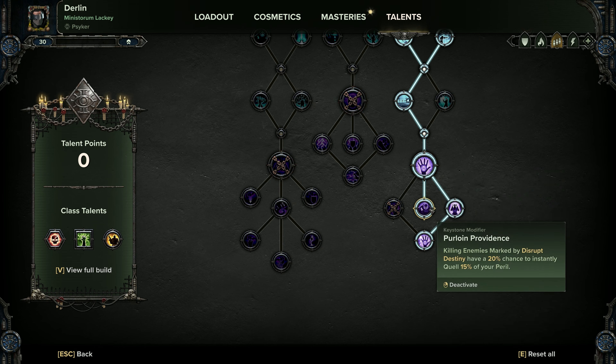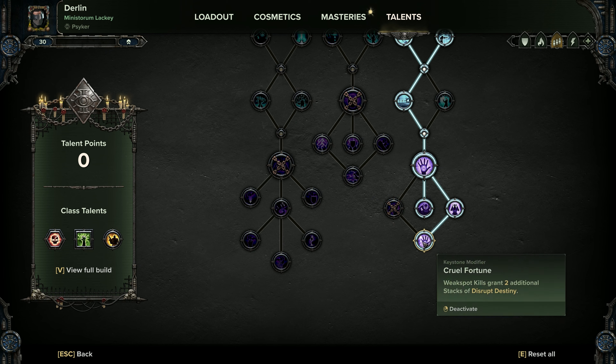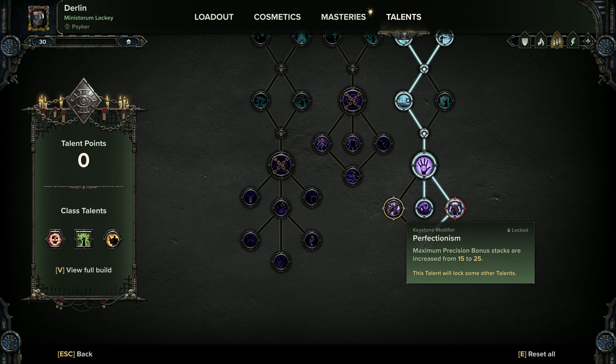Then pick up Pearl on Providence — if you kill a marked enemy you have a chance to quell your peril, which is really useful when linking it with Scryer's Gaze. Lingering Influence is really useful, though be aware of a UI bug where it doesn't look like your stacks are stacking, but in reality they should last for 10 seconds. Then you've got Cruel Fortune, which on crit kills grants 2 additional stacks of Disrupt Destiny — really useful when you throw a targeted Assail shot at one of these enemies because it always gets a headshot. You can pick up Perfectionism if you're landing those shots, but if you're focusing on body shots with the lads pistol you'll steer clear. Anyway, that's an update to the Duellist build.